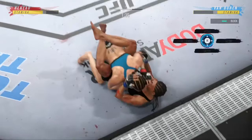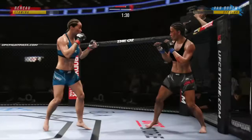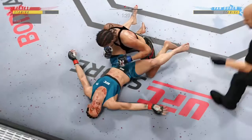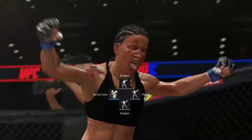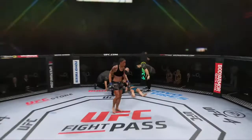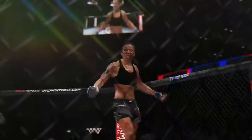Nice job by her there — you see how strong she is. Her opponent's trying to control posture, unable to do so. Now she can get to work putting the money in the bank with that ground-and-pound. She has to go chase the finish — and it's over! That was a good stoppage by the referee. She was not effectively defending herself, and her opponent was doing some real damage. It became a dangerous situation. I think it's the right call by the official, and she will live to fight another day.